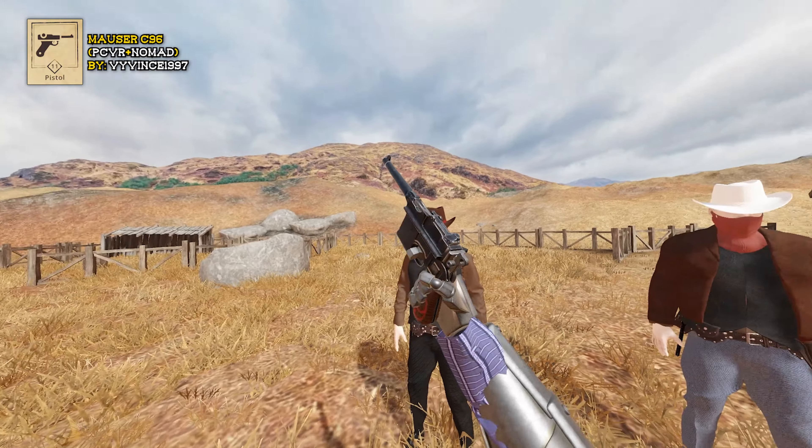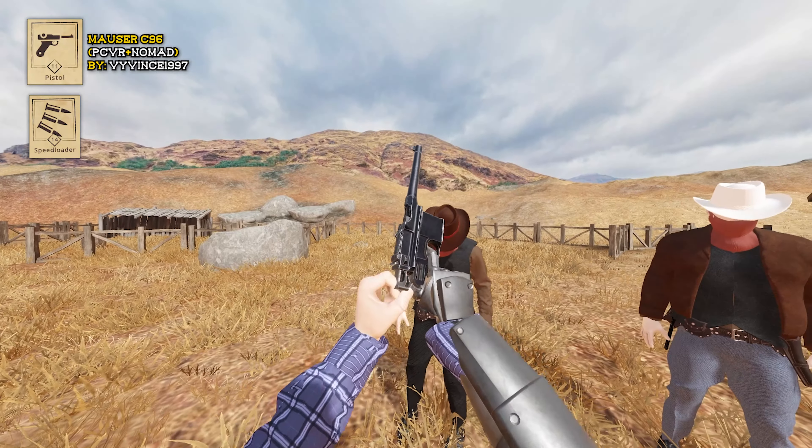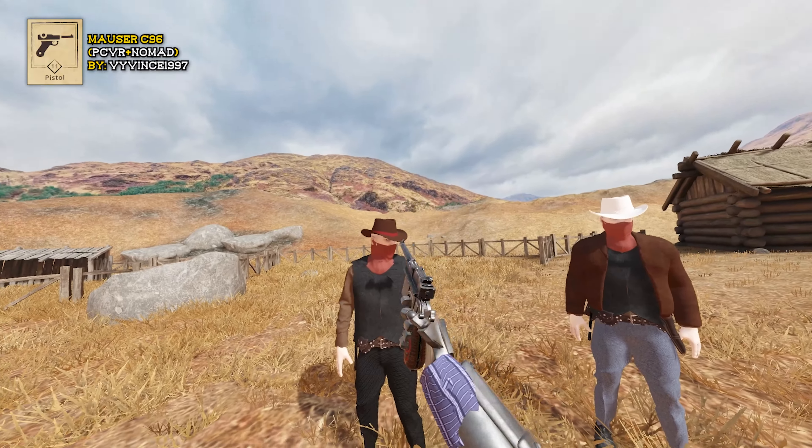Mauser C96. This one uses clips — you can find the pouch for that in the speed loader section. Pull that back, stick the clip in, grab it again to load it. She's ready to rock.